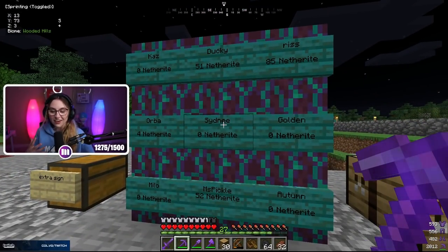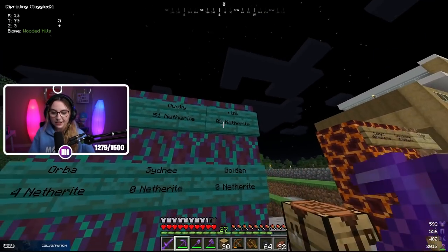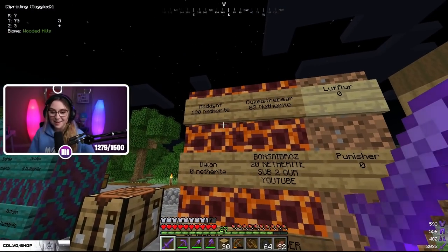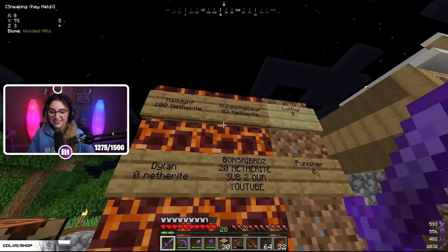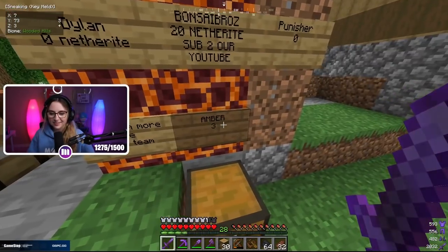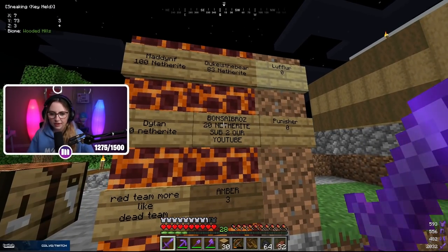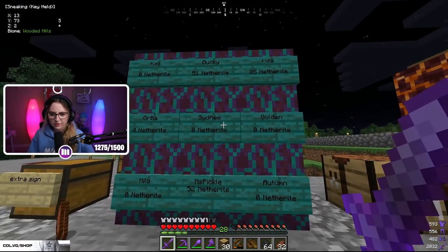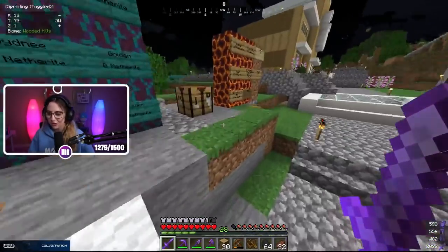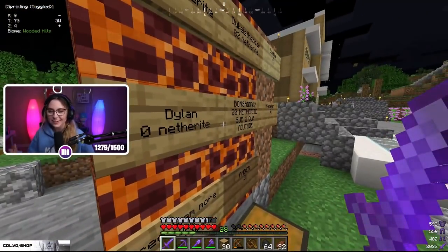Next up we have the Netherite race leaderboard. We're doing a team Netherite race. Blue team, with Ducky as team captain, includes Kazify, Riss, Orba, Sid, Golden Autumn, Miss Pickle, and Milo. Red team, with me as team captain, includes Cute Kiss Bear who is my little brother, Leffler, Dylan, Bonsai Brothers, Punisher, and Bewitching Amber. Our team has 206 and the blue team has about 212 — so blue team might be winning, but no worries, I got 100 Netherite ingots in one day so we can grind it out.